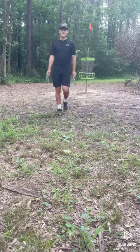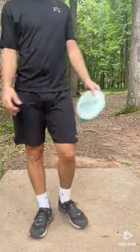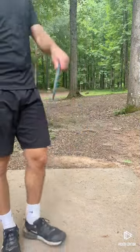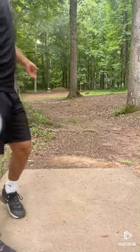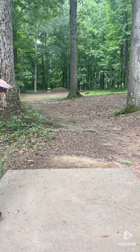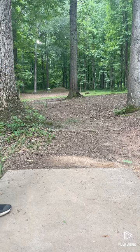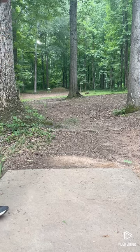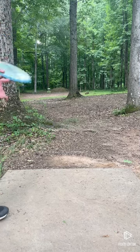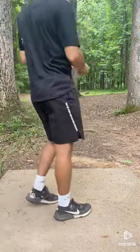We just went from an eagle look to a par. Hole three, we're still plus two because we ended up three-putting for a par on the last hole. 133 yards — easiest and shortest hole on the course. Thinking either a tomahawk that flattens and settles under the basket, or a spike hyzer to just take all the power off it. I'm going to go with the spike hyzer and see how that ends up.